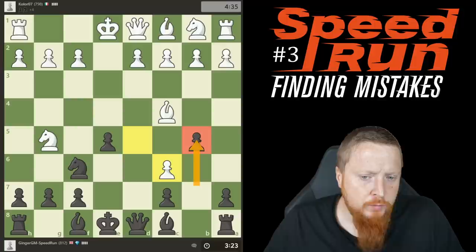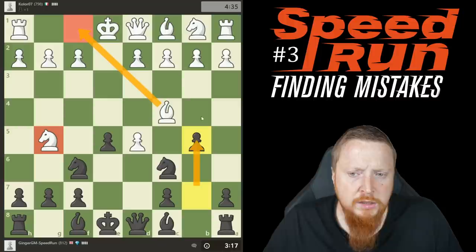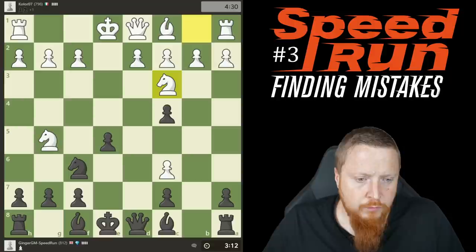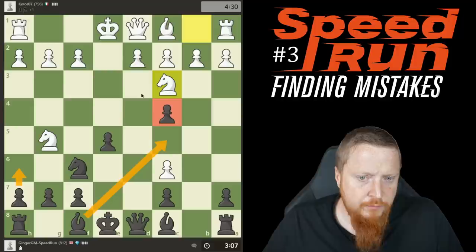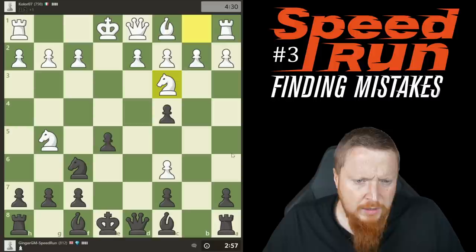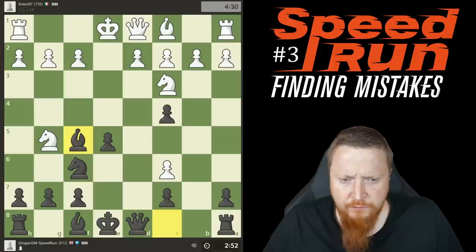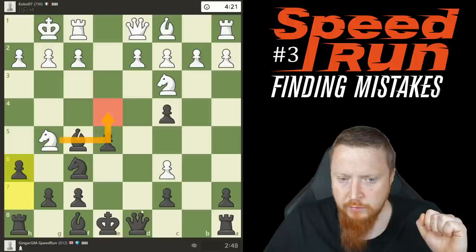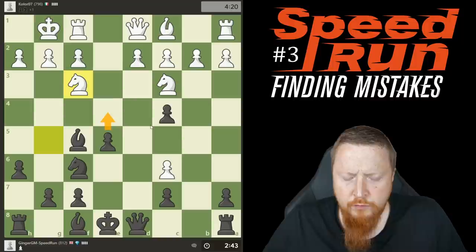After his mistake I win the bishop and I think black's better. Why? First, I can kick this knight away whenever I want, I have easy development, and my pawn on c4 cramps my opponent's position. He's castled and playing well, but now I kick the knight away and it can't come back to that square. His e4 looks a little overextended — just follow the principles.